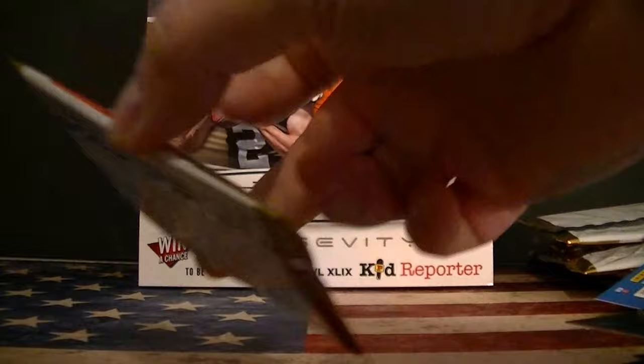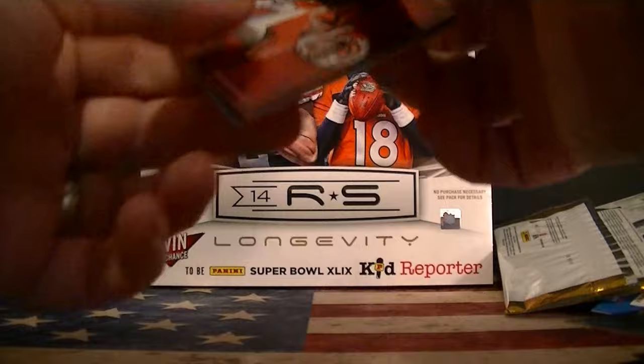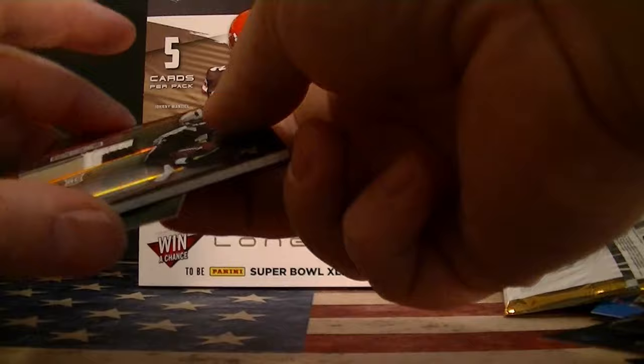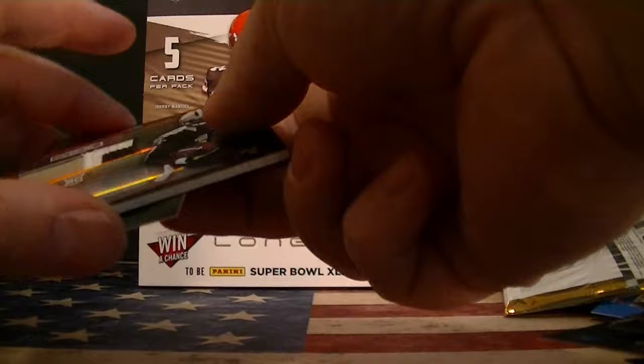That should be the last hit. Let's go to the last pack. Maybe I'll get one more numbered parallel or a good rookie card. Andy Dalton, Cutler, Chris Ivory red, Terrence West, and Storm Johnson. Definitely these two cards pulled out the break for me — both green, both numbered to 5: Josh Gordon and Brandon Cooks. That's it for this break, guys. Thanks for watching.